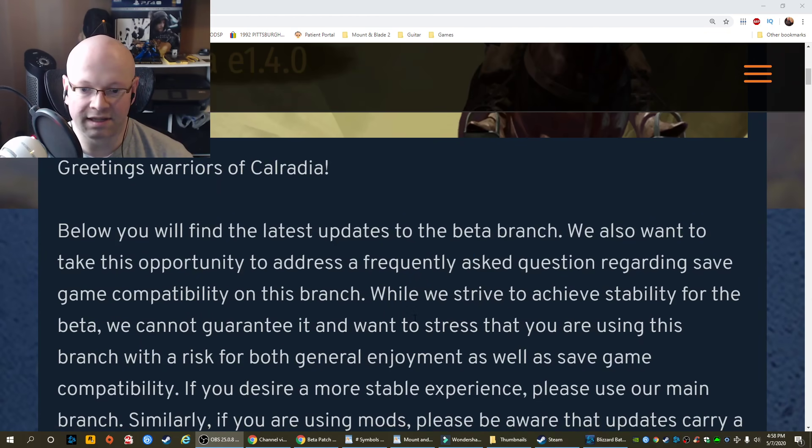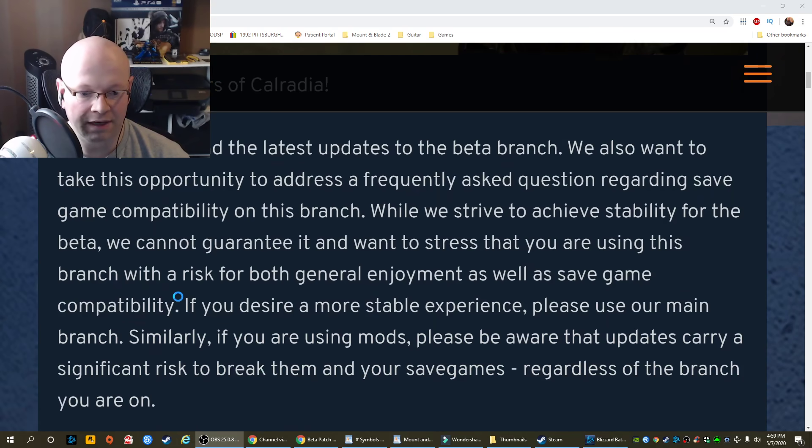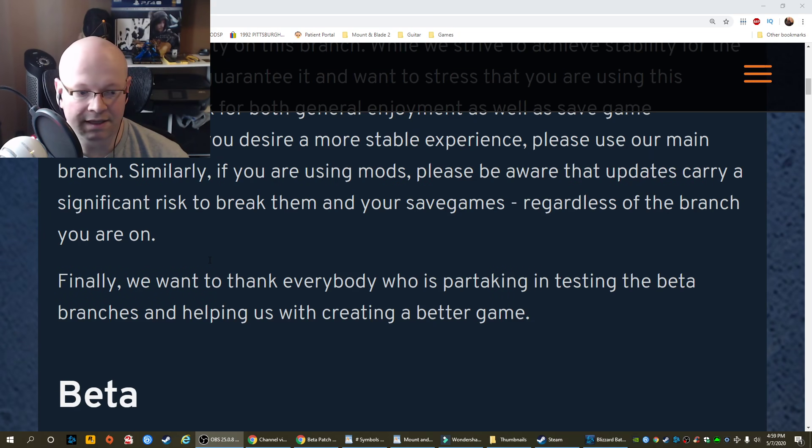Greetings. Below you'll find the latest updates to the beta branch. We also want to take this opportunity to address a frequently asked question regarding save game compatibility on this branch. While we strive to achieve stability for the beta, we cannot guarantee it and want to stress that you are using this branch with a risk for both general enjoyment as well as save game compatibility. If you desire a more stable experience, please use our main branch. Similarly, if you're using mods, please be aware that updates carry a significant risk to break them in your save games, regardless of the branch you're on. Finally, we want to thank everybody who's partaking in testing the beta branches and helping us create a better game.